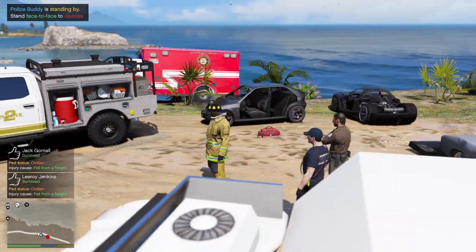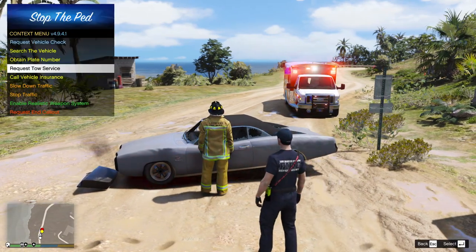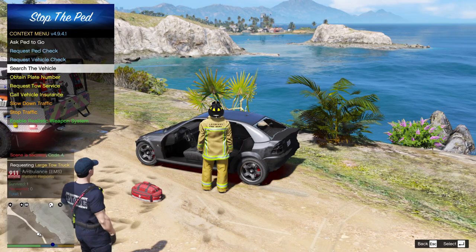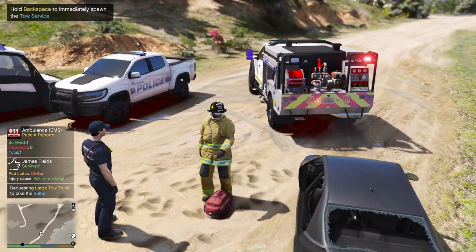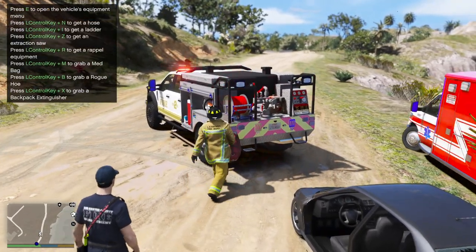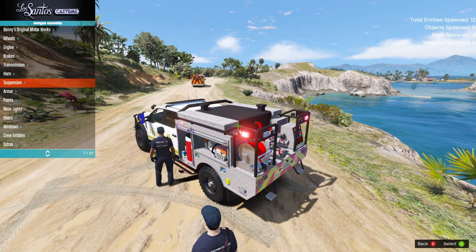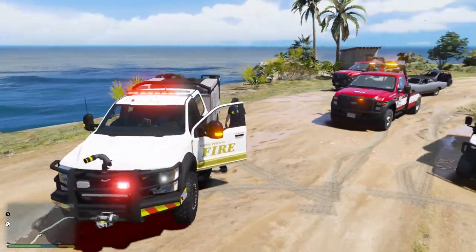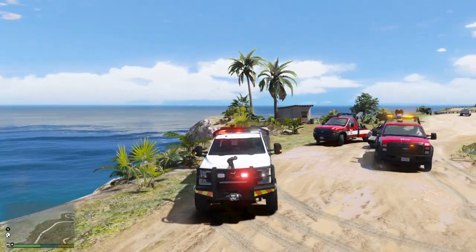All right, let's release all these units — let's get a couple of tow trucks out here to tow all this stuff away and we'll be back in service. We are code four. Close up the truck by changing the extras and we are ready to go, back in service. We'll just delete this and we are ready for the next call.